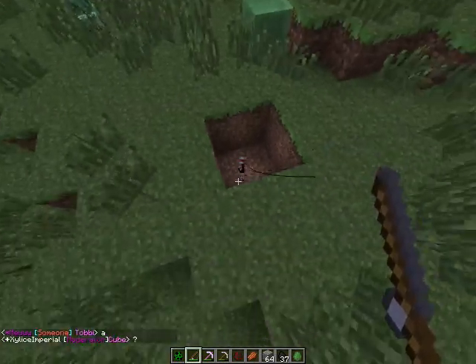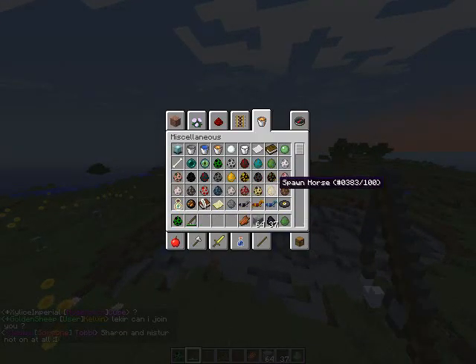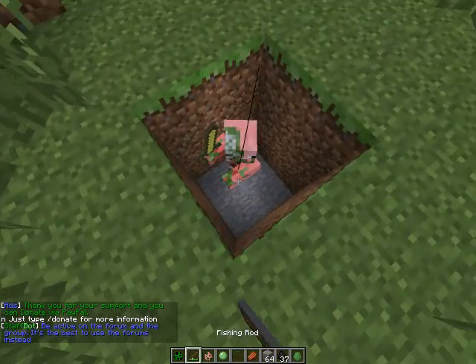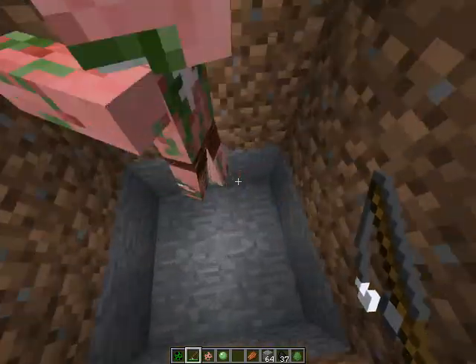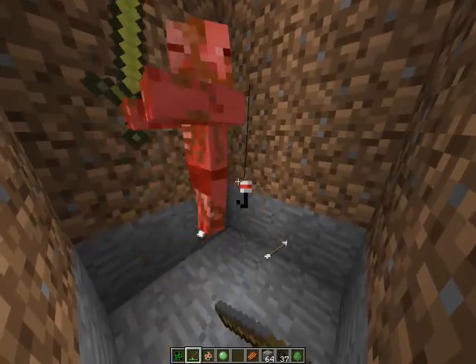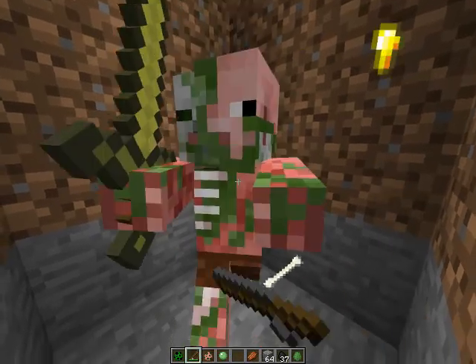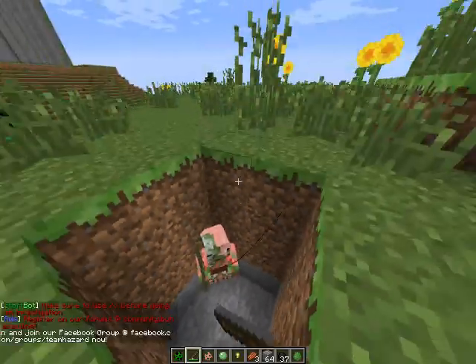It might use up durability, so you need to craft more than one fishing rod. Let's try with a pigman — maybe it will drop a gold nugget. Come on, drop me some nuggets. It looks like he won't... oh, he did! Nice one.